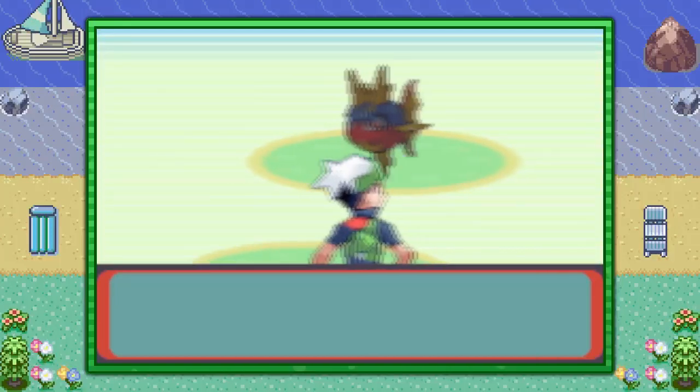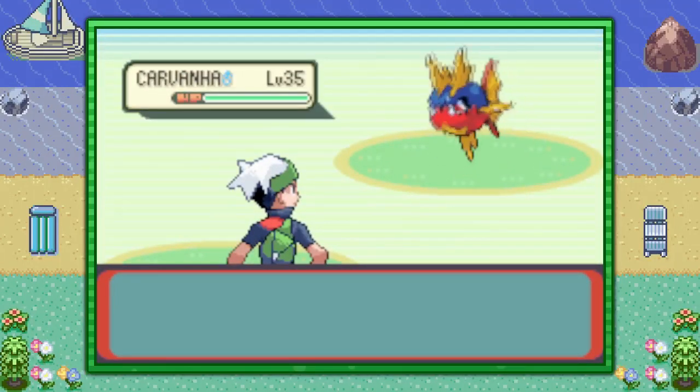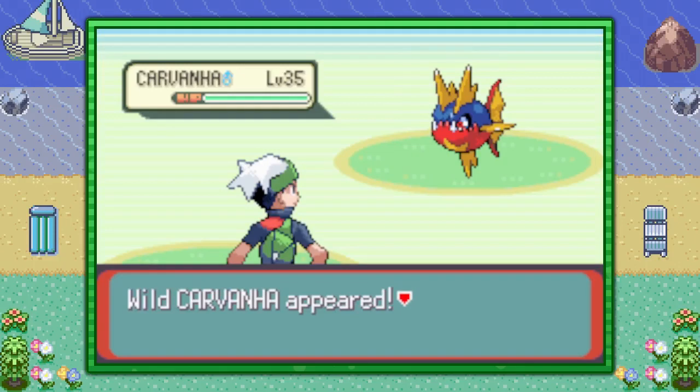That means if you catch a Pokemon on the fishing rod with the Super Rod, it is going to be Carvana. So that's how you find the ferocious Pokemon Carvana in Pokemon Emerald version.